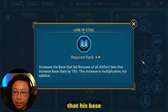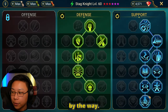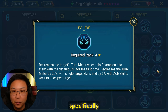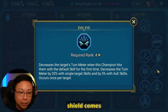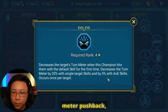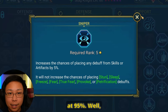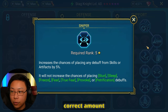We're taking Lure of Steel so that his base stat set bonuses from artifacts are increased by 15% — that's only for stat set bonuses from artifact sets, by the way. Then we're going to be taking Evil Eye so we can decrease target turn meter, which is helpful specifically for the Dark Fae and the Fire Knight. You're going to see when that shield comes down, we're going to be pushing back turn meter. This also works for the waves. Then we're taking Sniper — remember his A2 was at 95%? If you take Sniper, that's a 100% chance, and then all you have to worry about is getting the correct amount of accuracy.